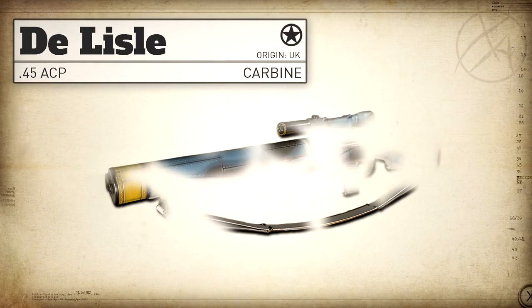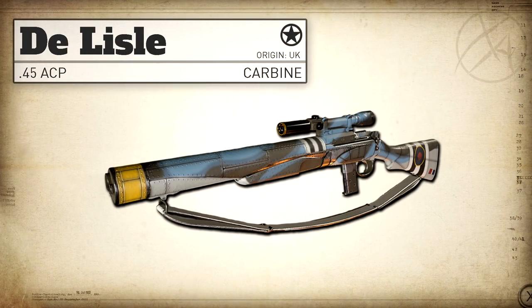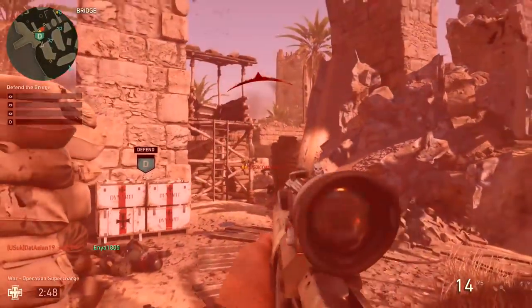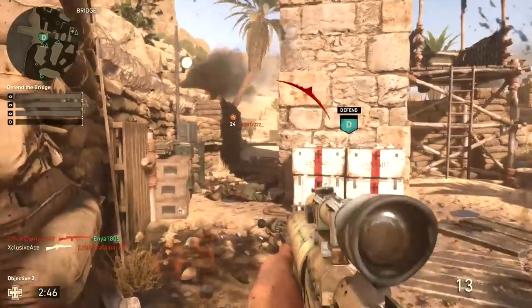In real life the Delisle Carbine is a modified version of a Lee-Enfield Mark III. It's got an integrated suppressor and it's modified to fire a .45 ACP round. When firing subsonic ammunition this gun is incredibly quiet in real life. In COD World War 2, kind of surprisingly, it falls into the sniper category.